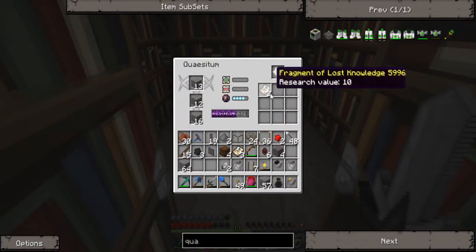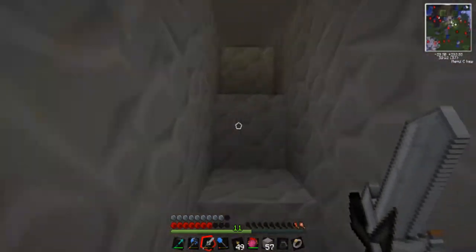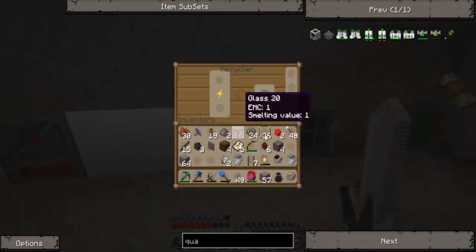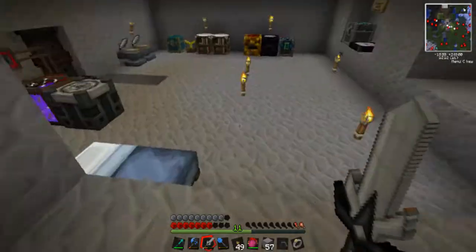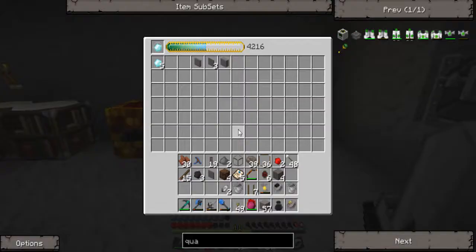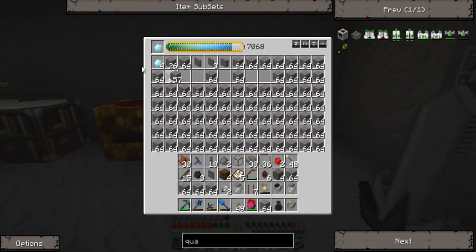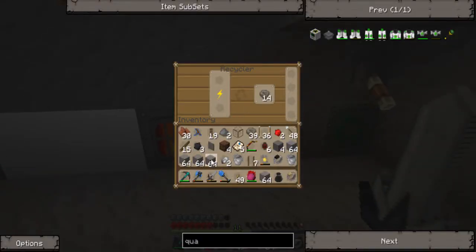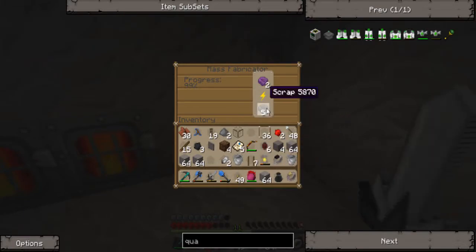Let me put these in here later. Anyways, that has scrap. Let's put some stone in there. Is this fully done with the stone? Crap, it is. There, now I can put more stone in here. Take these scrap out, put them in here.